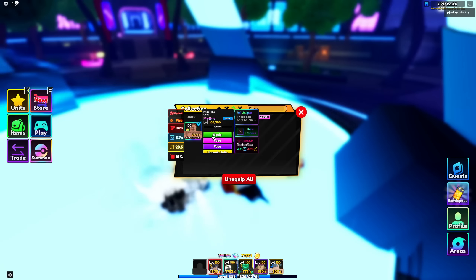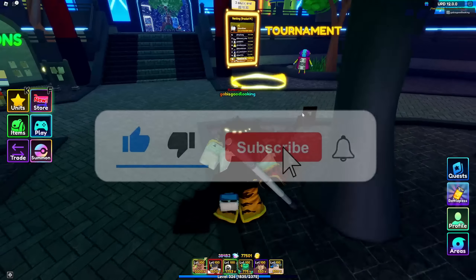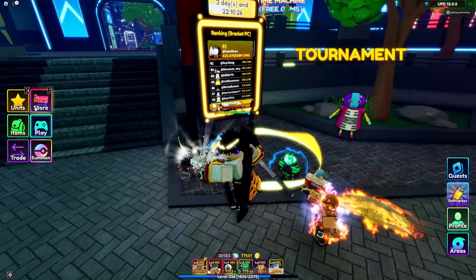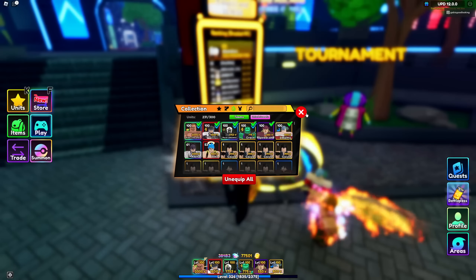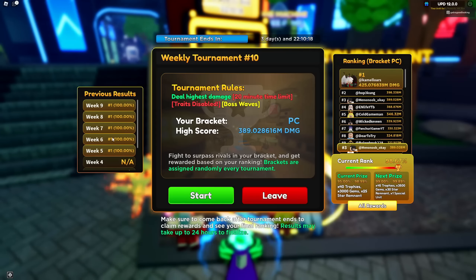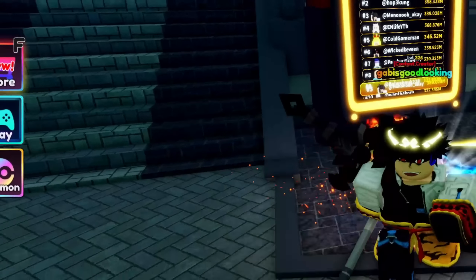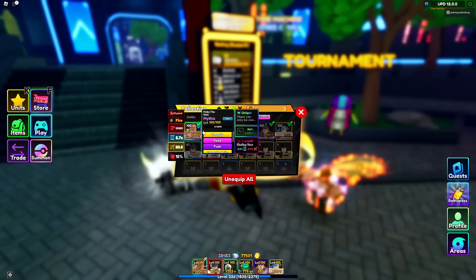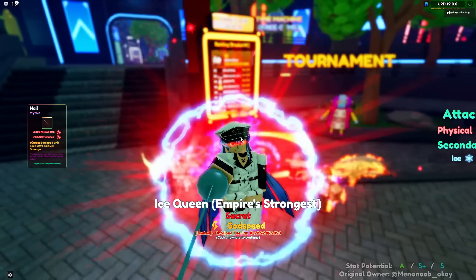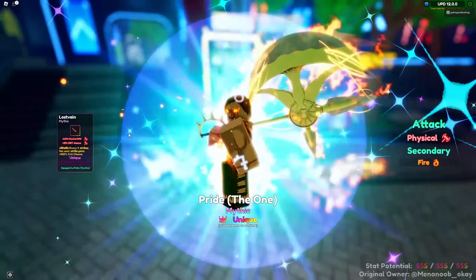We're going to do this in a different way. Everybody showcases in the Fabled Kingdom, but this time we're doing it in the tournament, because this team I have equipped is the meta for this brand new tournament week 10. I have a five win streak and I want to keep it up. My Pride the One all SSS will save me, and especially with my Ice Queen having S-plus and S, that will definitely save me as well.